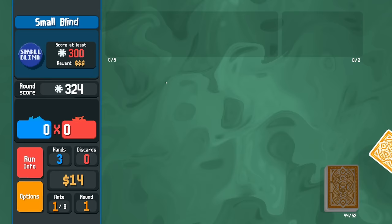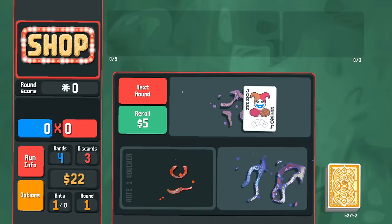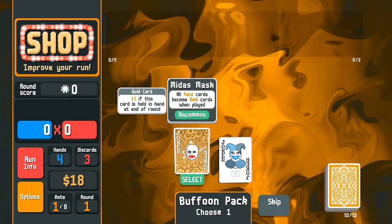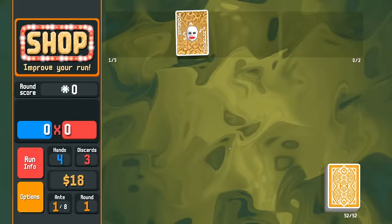Just hunting for the flush here — we are able to get it. That's the plan here. I do think that we will get it eventually. The last couple of runs, especially that last run, we were only one Joker card away from greatness. I'm hoping that we end up getting something like that here. Starting off with Midas Mask — I absolutely love the Midas Mask. All face cards become gold cards when played.